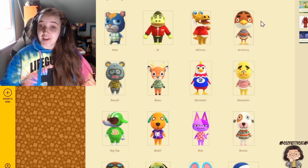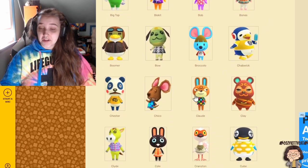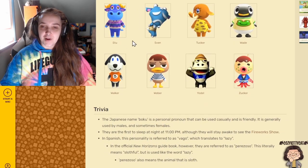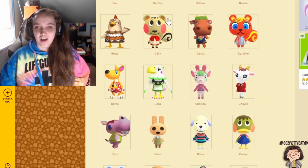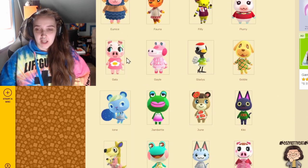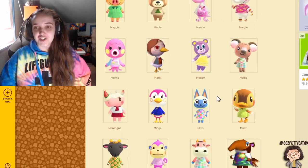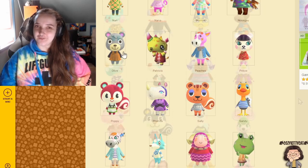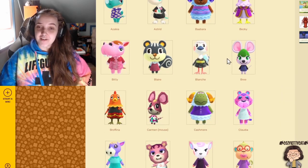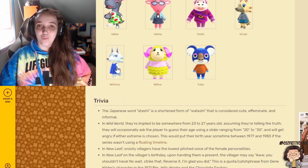Let's check out the Lazy boys. I have Anchovy, Bow, Bones, Claude, Drake, Ozzie, Paolo, Poppy, Sherb, and Walker. On to the Normals. We have Callie, Celia, Chevra, Daisy, Dora, Gala, Gale, Lily, Lolly, Lucy, Margie, Mitzi, and Olive. And last but not least, we have our Snooties: Annalise, Azalea, Blair, Cleo, Diana, Whitney, and Willow.